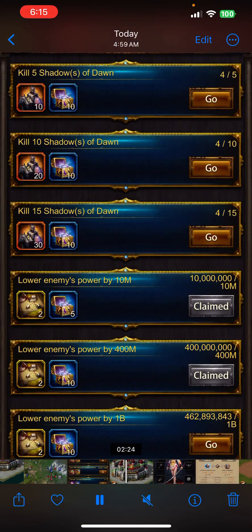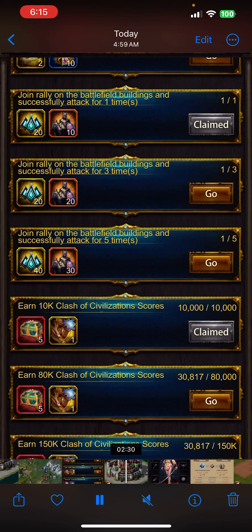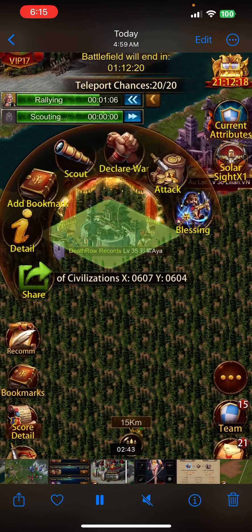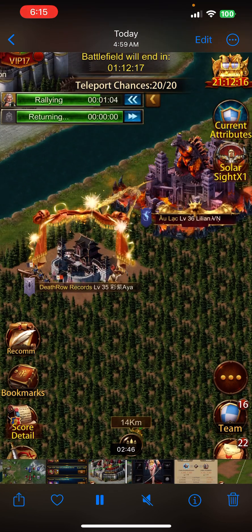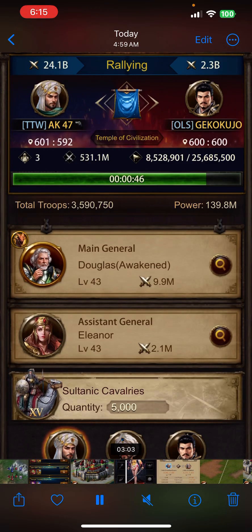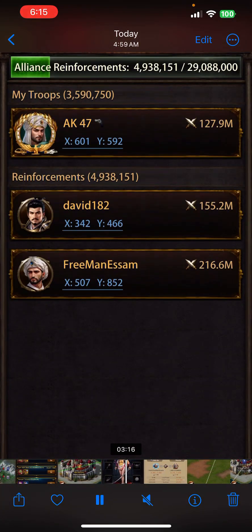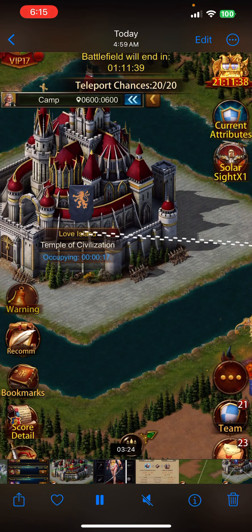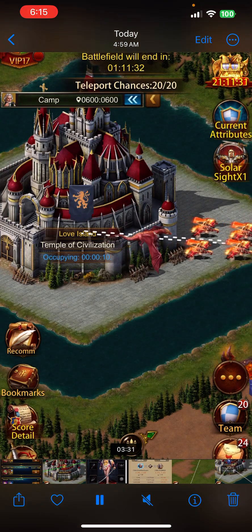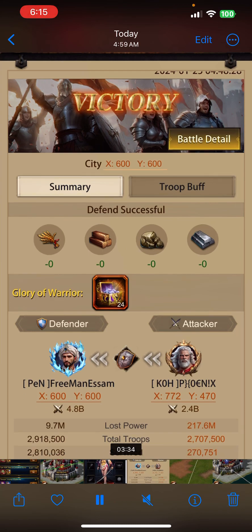I have already recorded this in my other language, so let's move forward quickly. These are the revival stones you are getting from the battlefield buildings — attack them and rally.